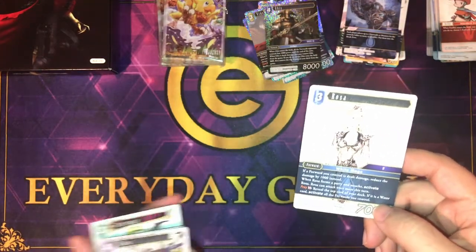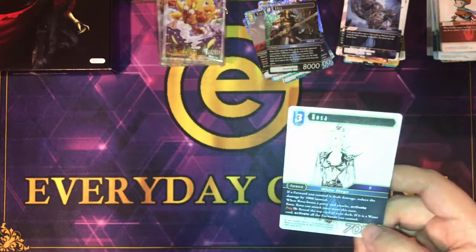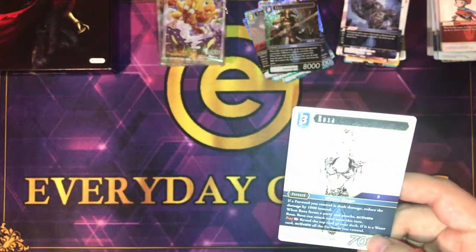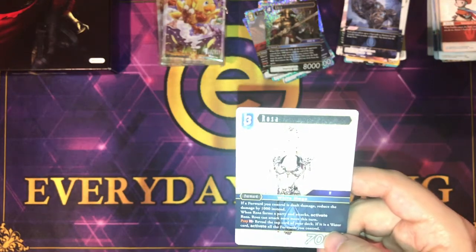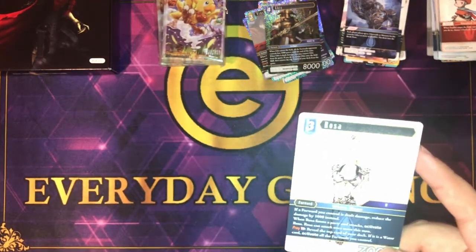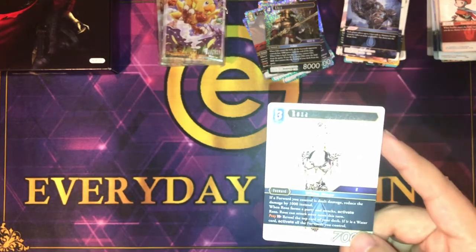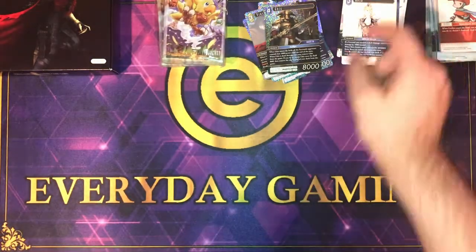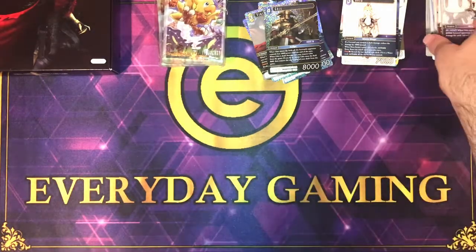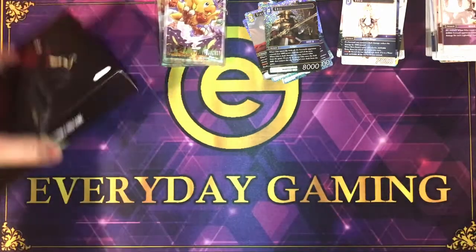Rosa is a 3 drop water. If a forward you control is dealt damage, reduce the damage by 1,000. Once she forms a party and attacks, activate Rosa — she can attack once more this turn, then discard a copy of Rosa. Reveal the top card of your deck; if it's a water card, activate all forwards you control.